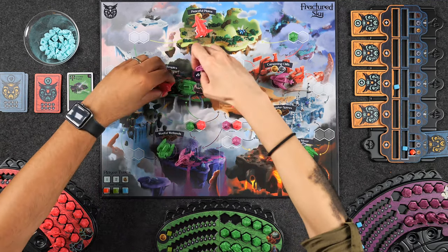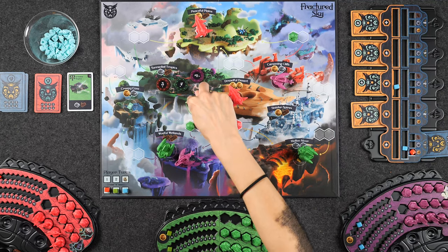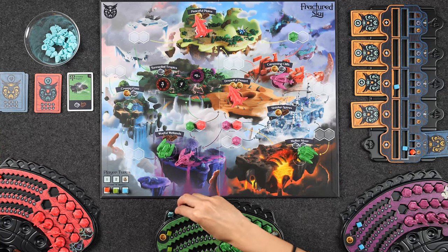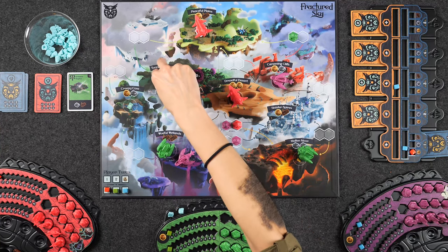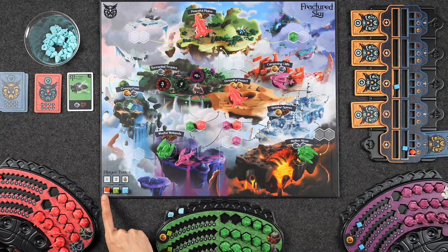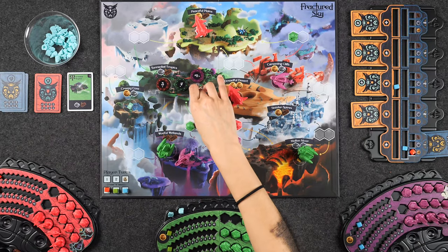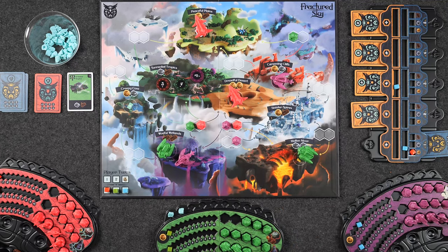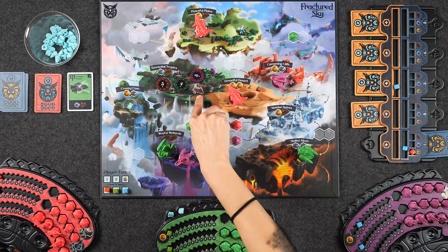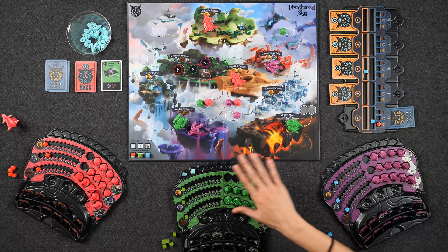As an example, let's reveal the power tokens at torrential tropics: red player has three power, green has four, and purple has three. Green player wins both starfall because they have the highest power. The next reward is the resources the location produces, and since red and purple are tied, you look at the current turn order — red breaks the tie, so red gets an ore and a wood. Purple is not left empty-handed and gets to choose one of the two resources. Since both green and red have markets pointing to torrential tropics with power tokens higher than zero, they each gain one resource from there as well.